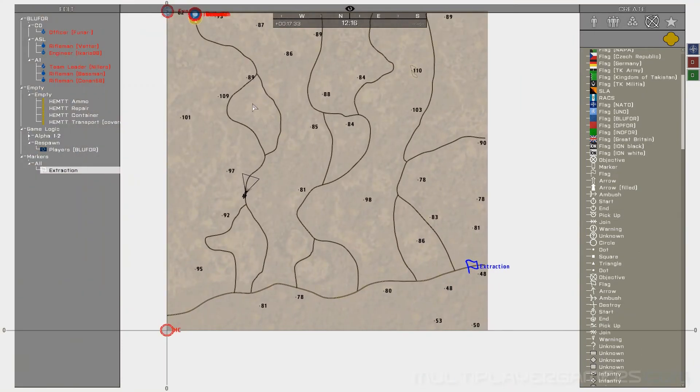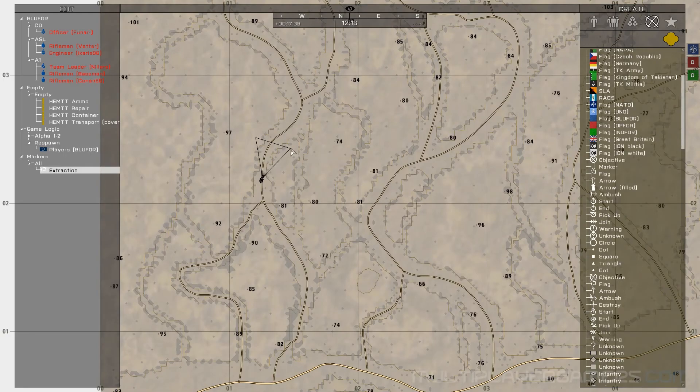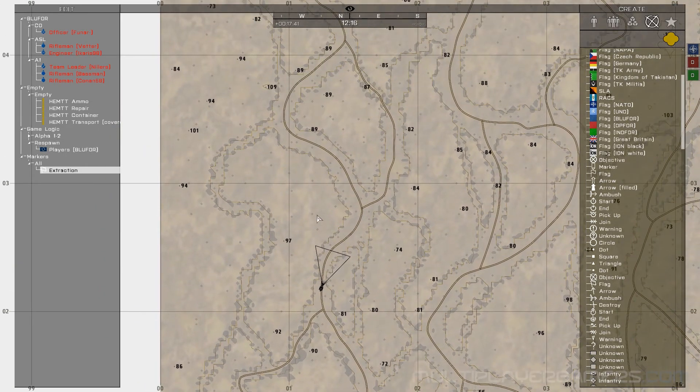Looking at the map, you would think, oh, this is easy — I'm just going to go down this road, make a left, and get to extraction. Well, it's not going to be that easy. There are actually blockades all over the place.